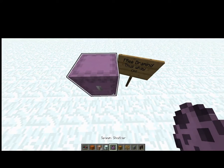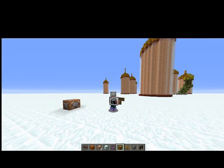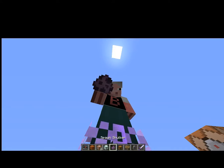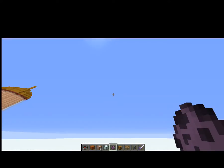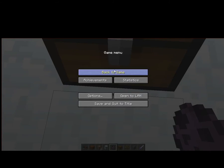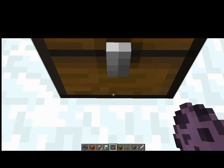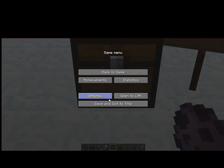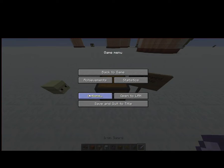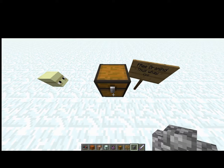Take the spawn egg and look — you can probably see the block underneath it. Place it. It looks like nothing happened, but don't worry.